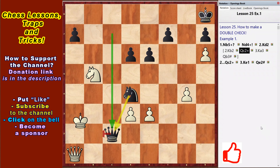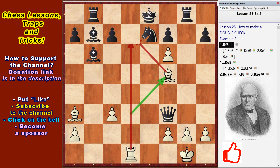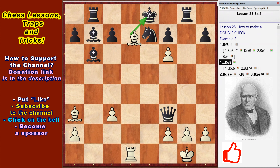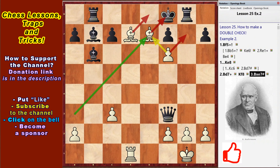The next position is taken from the game Anderson vs. Dufresne, 1852. White moved Bf5, double check – Ke8. If Kc6, then Bd7 checkmate. Therefore Ke8, Bd7 check, Ke8, Bxc7 checkmate. Beautiful!